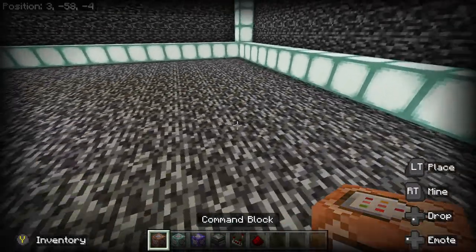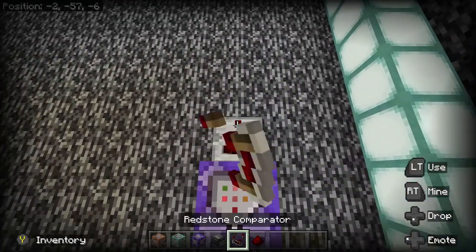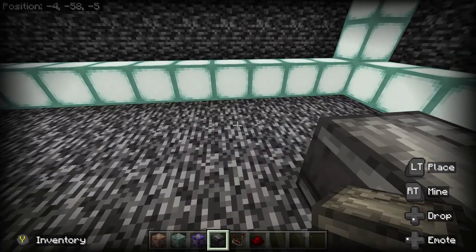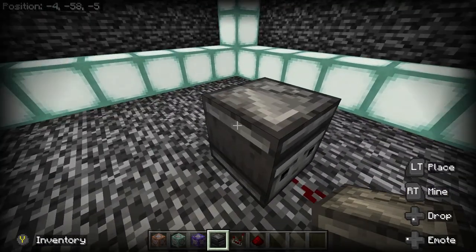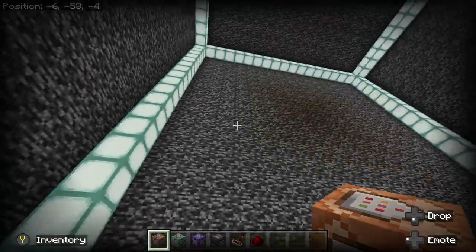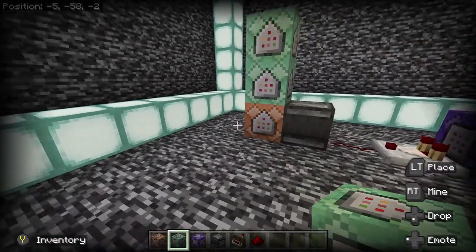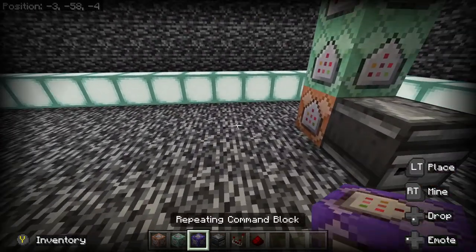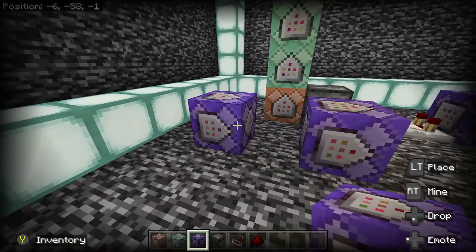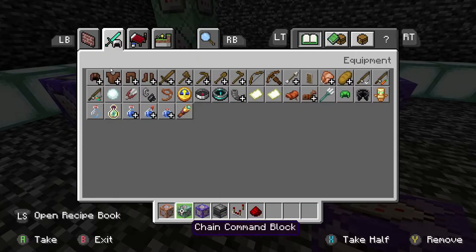Now let's talk about the physical setup. We're going to place a repeating command block, then run into a comparator and redstone dust. We place an observer facing so that when this lights up it sends a pulse and causes a reaction. We put a regular command block facing upwards so it chains up, and on top of that we add two chain command blocks. We'll also have two command blocks running in the background - just don't let them touch.